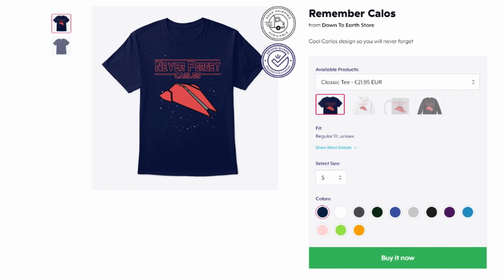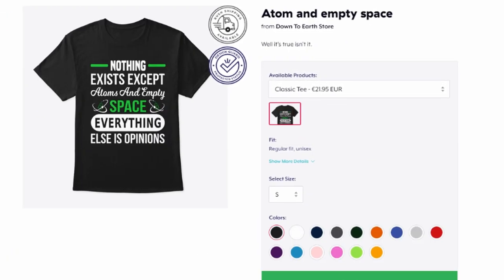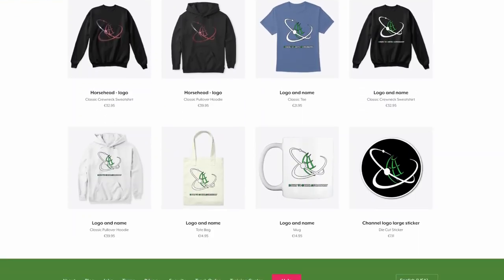The D2E merch store is open. There are t-shirts, sweaters, hoodies, mugs, and tote bags with many cool designs. Head down to the link in the video description and get yourself your merchandise today.